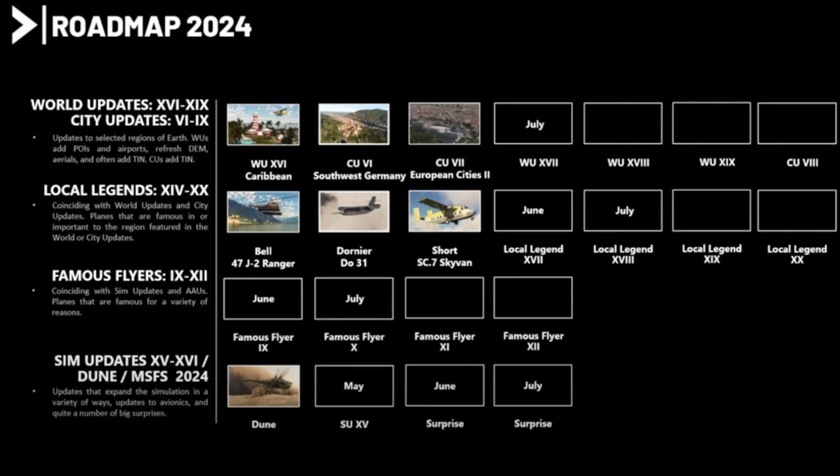Scrolling to the bottom of the roadmap we can see some nice things including some surprises. In May there will be Sim Update number 15, which is currently in beta — so beta participants already know what's being added. There are a lot of improvements, including performance improvements, and also the long-awaited A320v2 created by InniBuilds. In June and July they've got surprises, and interestingly Microsoft Flight Simulator 2024 has been added to the list. Maybe Asobo and Microsoft will surprise us with an announcement, though I expect it to be later this year.